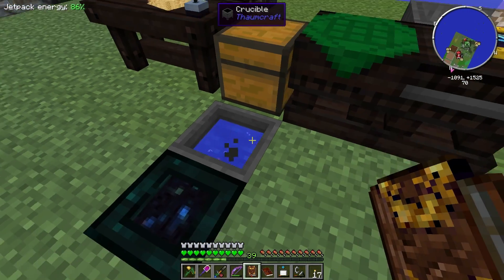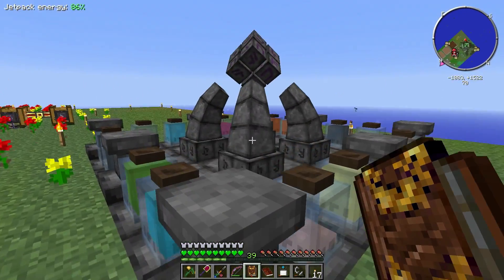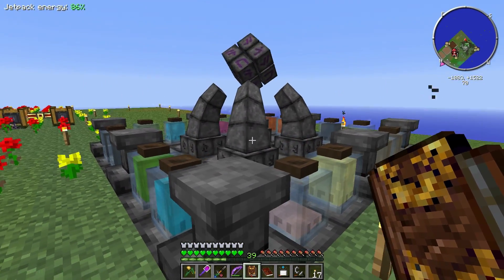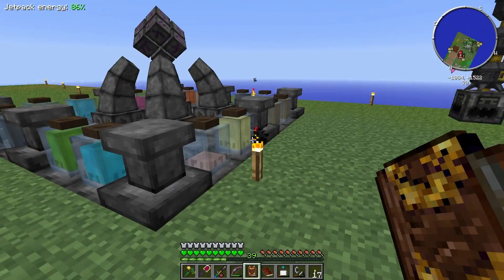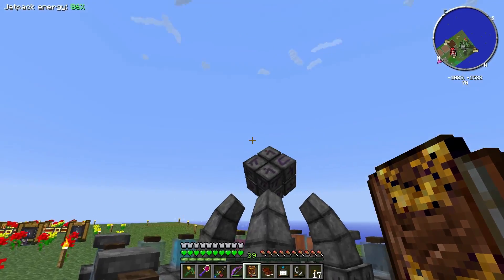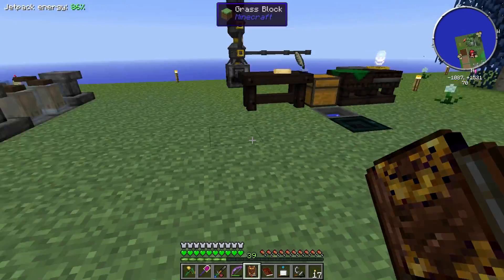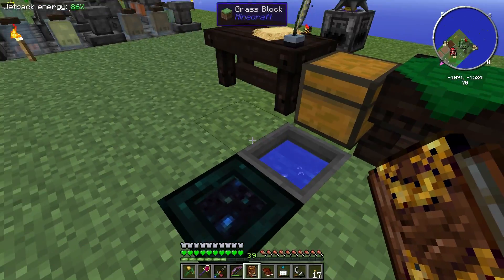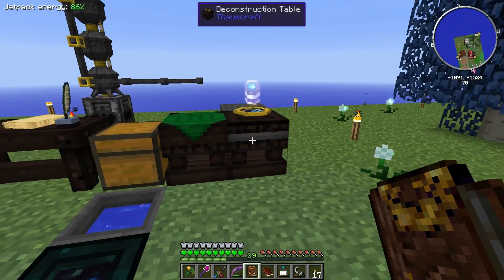I didn't know this before - I guess we've seen it with the infusion crafting over here. When things start going wrong it produces taint - that purplish liquid - and it starts either floating up or down and causes you damage if you touch it. That stuff was coming out of the crucible, so that was kind of interesting having to deal with all that.